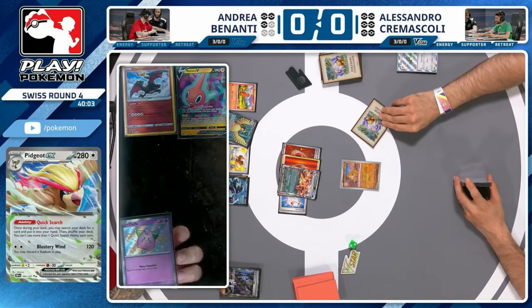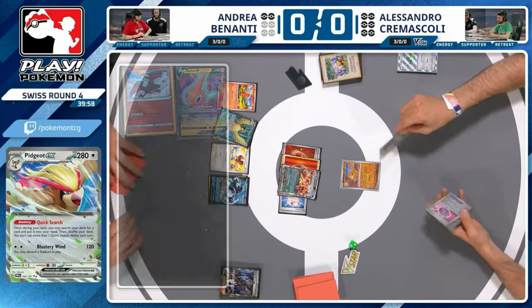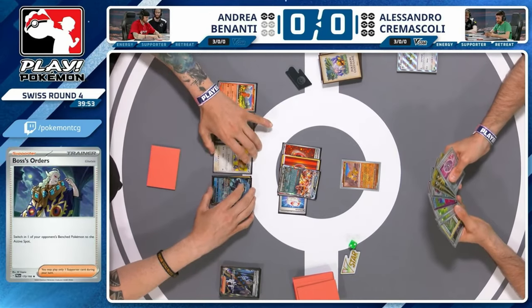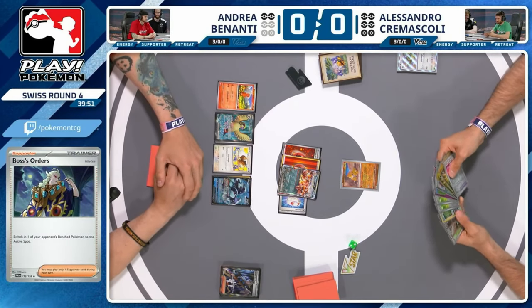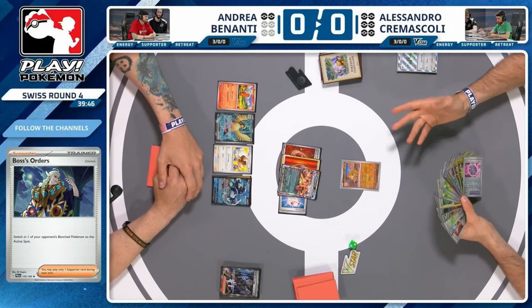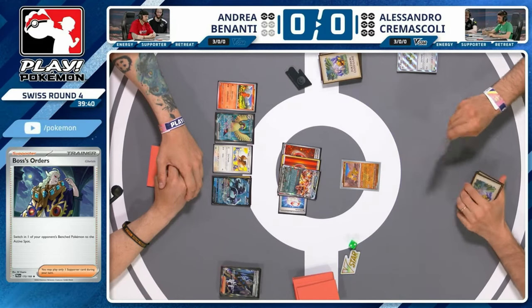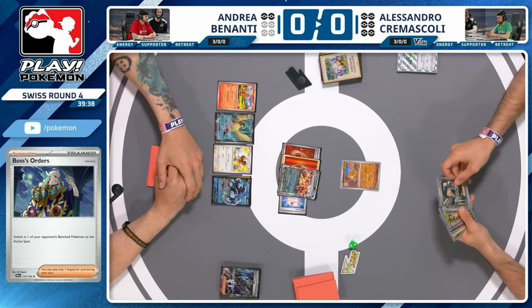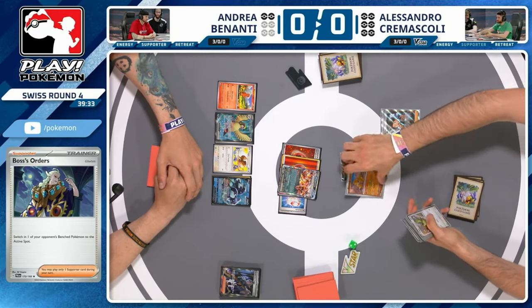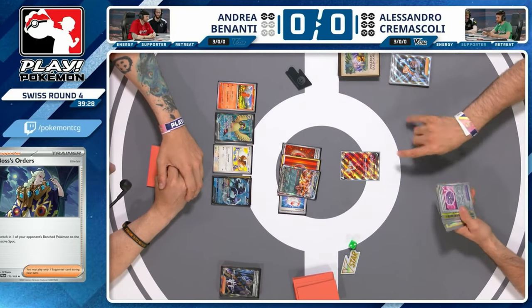We're seeing the strength of Pidgeot — it's all coming from Andrea, having so much control over what Alessandro can do by removing threats non-stop. Alessandro's hand — still no energy for TM Devolution, that's one of the only defensive plays you can make. You could do it alongside an Eerie. Possibly Thinker into Pidgey and get a Pidgey out — that would work. One of the great things about Thinker is Rotom, so you can draw into some pieces that way.